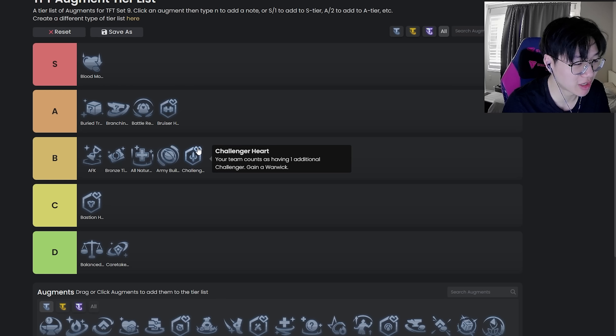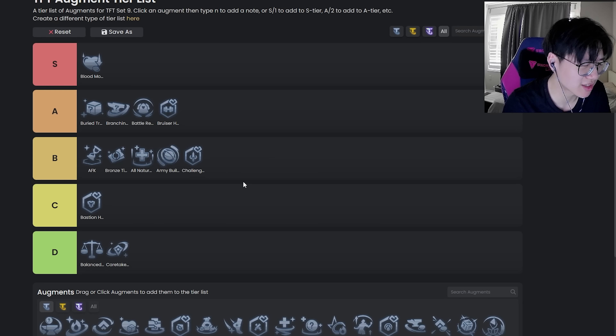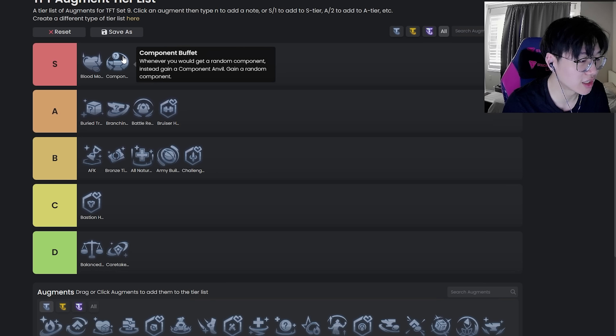Challenger Heart is probably like low B minus. Six Challengers aren't really meta right now but this one's pretty good — it lets you cut some mirror on level 7 and play something more useful. It doesn't give you a spat though, which would make it a lot better. It's pretty mid; you can take it on 3-2 a decent amount of the time or maybe 4-2, but on 2-1 I would shy away from this augment.